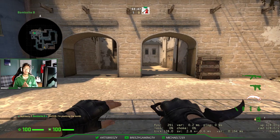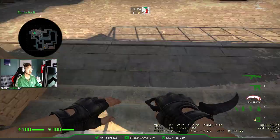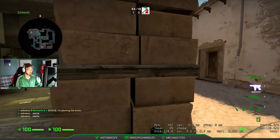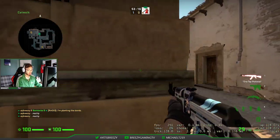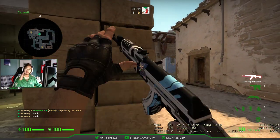Basically, try to plant in places that are easily accessible for you in post-plant situations. Because sometimes if the CT overruns you on a retake and they're trying to defuse the bomb and you're the last one alive, you should plant it in a place that's easy to access after you plant the bomb and try to kill the CT that's defusing it. So if the bomb is right here and you're playing cat, it's easy to outplay them — you're just going to jiggle like that and scare them. You can even shoot like that and scare them, and you're going to win the round just like that, easily.